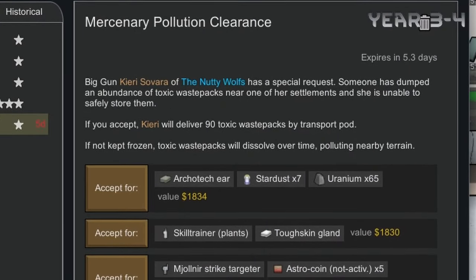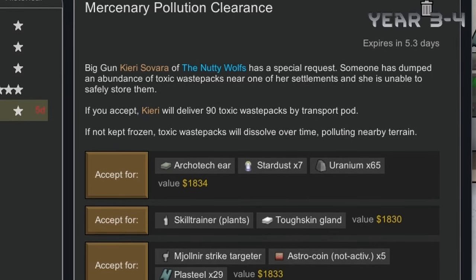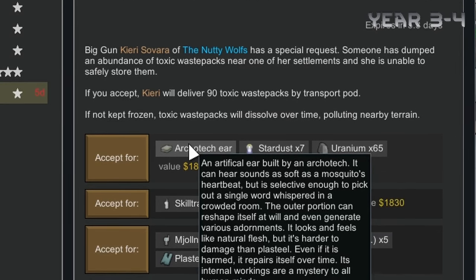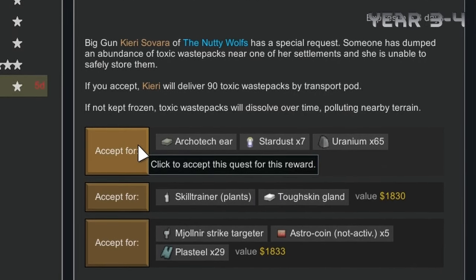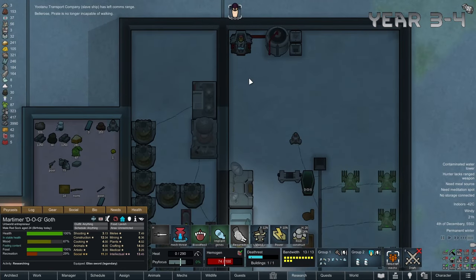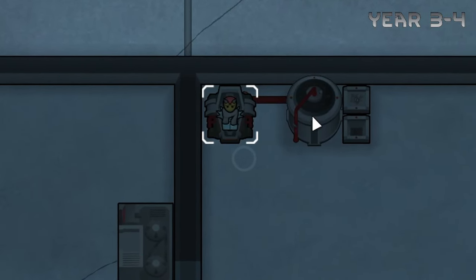Then we get ourselves another quest. This quest will give us 90 waste packs and it also has an archotech ear, which is a very powerful bionic implant, so of course we naturally accept. This unfortunate woman crashes into our base and is quickly rushed into the drain casket. Now Dog's hemogen is secure for the rest of this playthrough.